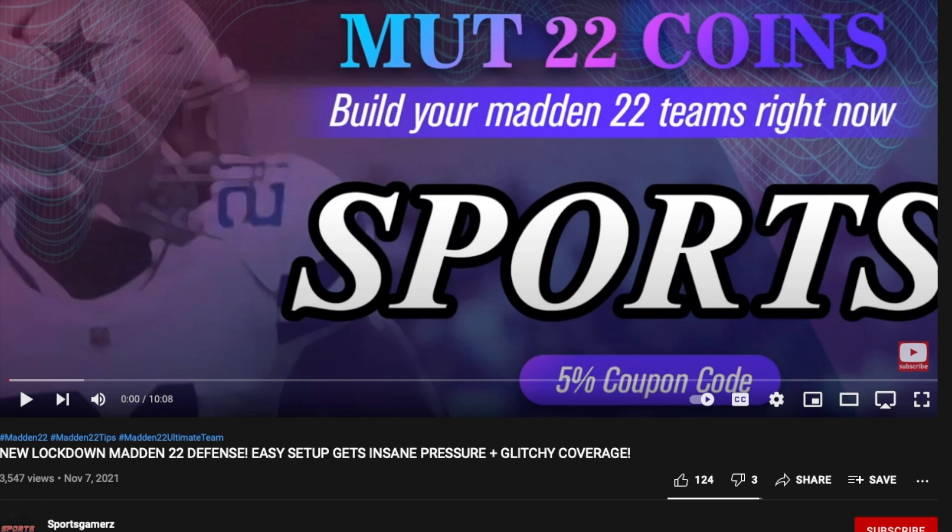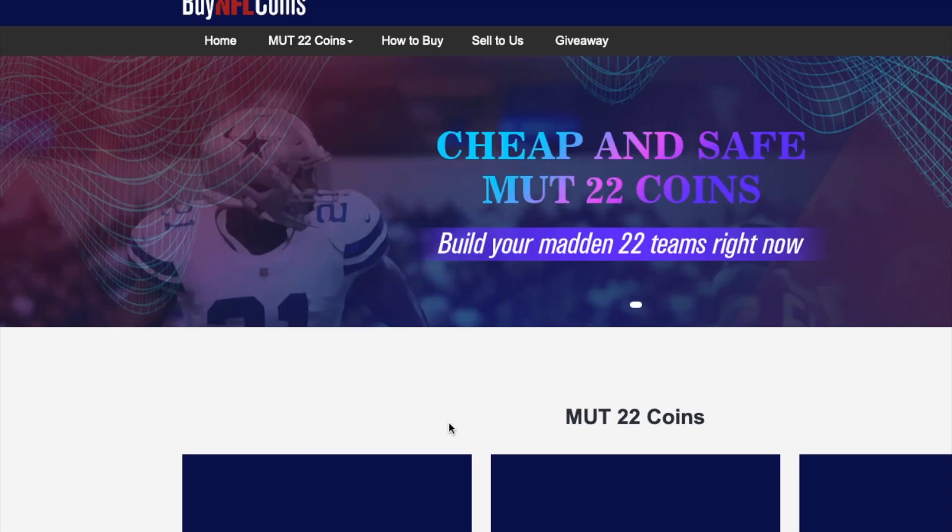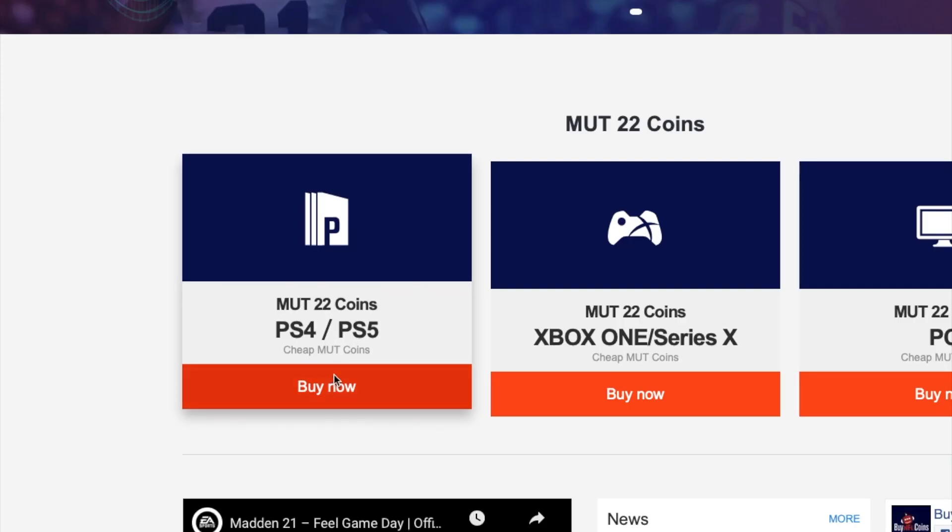Looking for Madden Ultimate Team Coins? BuyNFL Coins has the cheapest and most reliable coins on the MUT22 market. Click the link in the description of the video and be sure to use coupon code SPORTS for 5% off your order.